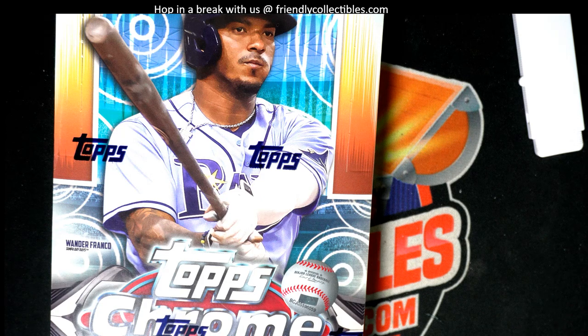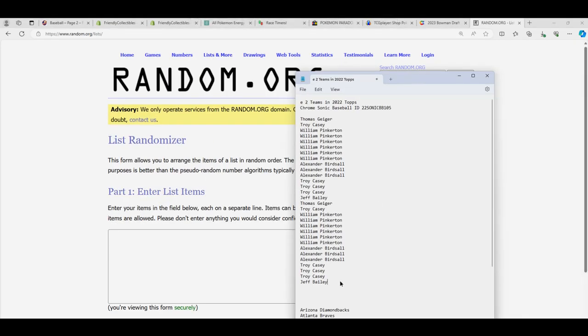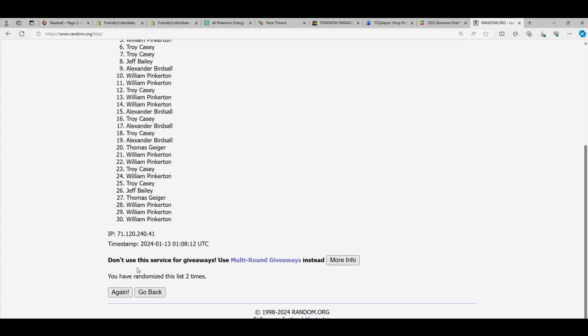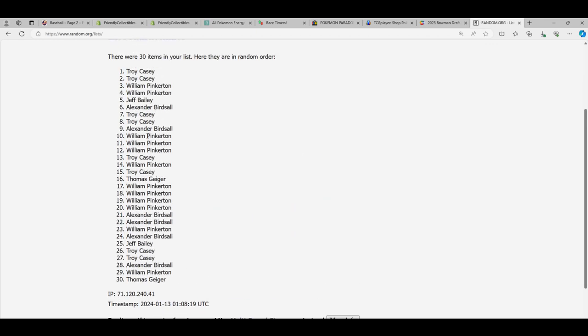Okay, Jeff B — here we go. Good luck Jeff, sorry about that man. Let's get it going through the randomizer. Each list goes through seven times, we stack the list up side by side. Lucky number seven — the first list is finished going through here.